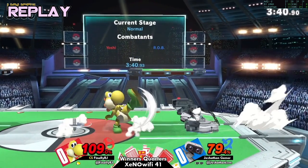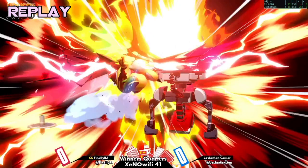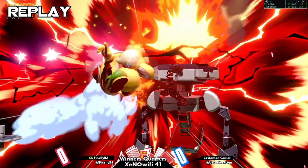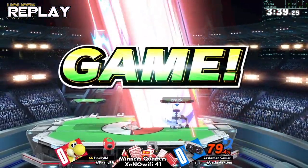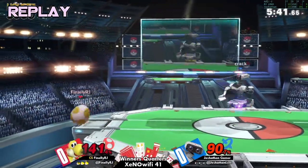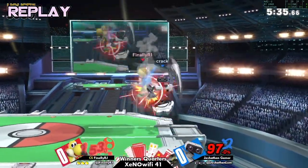Wait — that missed? The jab missed because he weaved in, and then he tried to jump but was still in jump squat. Fun fact: the launching hitbox of Rob's up smash can only hit grounded opponents. So if he had actually gotten the jump out in time, it would have whiffed. But he was able to catch it during jump squat. Joshithin taking game one with a two-stock.